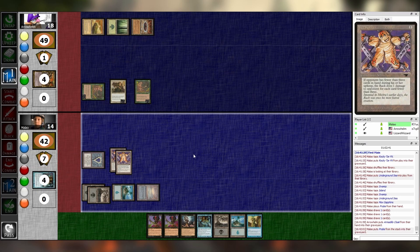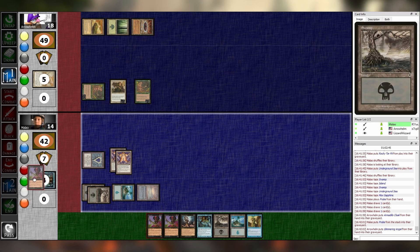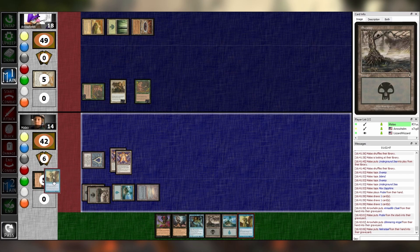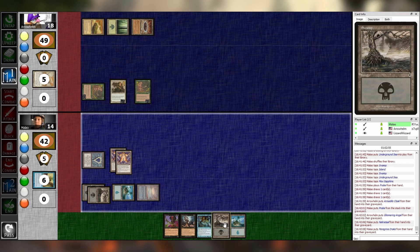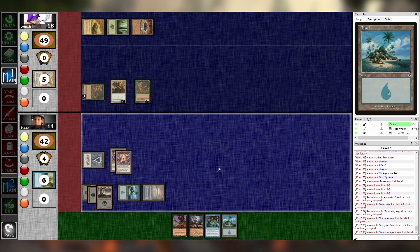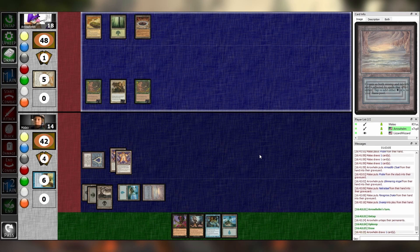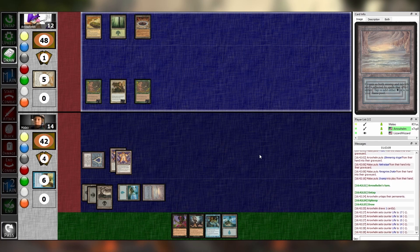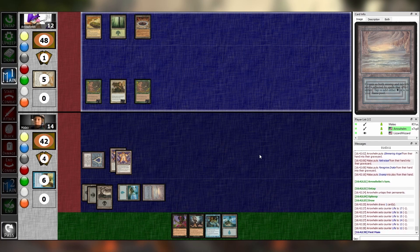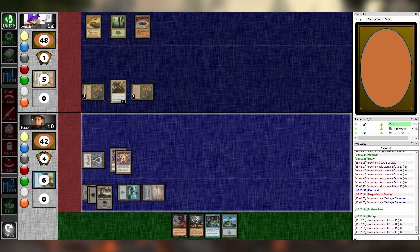I'll discard Armadillo Cloak and Shimmering Angel. I'll discard Necrotol and Peregrine Drake. I'll play a Swamp and pass. Untap, upkeep — I take six. Draw, main one, combat — hit you for four. Untap, upkeep, draw, main one. I'll pay two for Hypnotic Cloud without the Kicker to discard whatever you just drew.